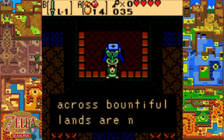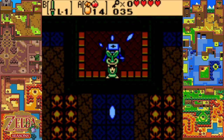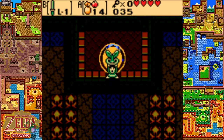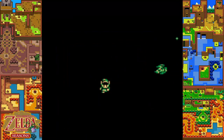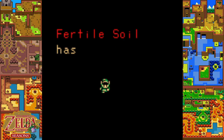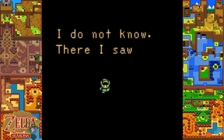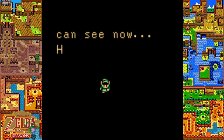You got the fertile soil, an essence of nature. Seeds scattered across the bountiful lands are nourished in this fertile soil. Thanks to the fertile soil, the Maku Tree has gained a little more power - enough to give us a little more information. It's me, the Maku Tree. Some of the fertile soil has come to me - I already feel stronger. In my dreams, I saw the Temple of Seasons in a strange land I do not know. There I saw a precious item that will aid you. That is all I can see now.